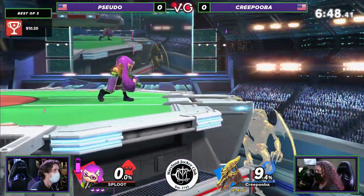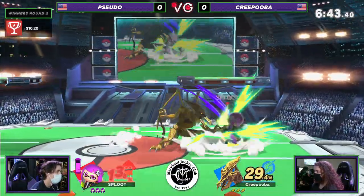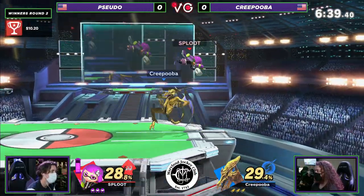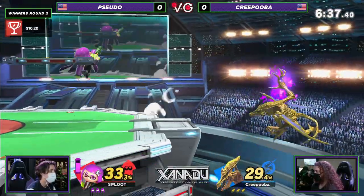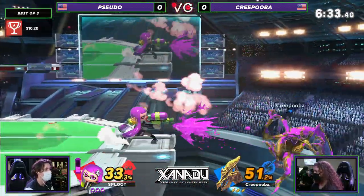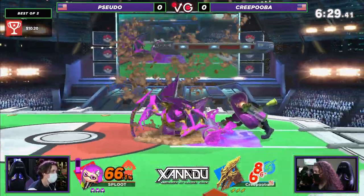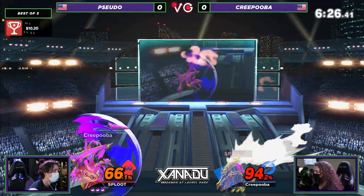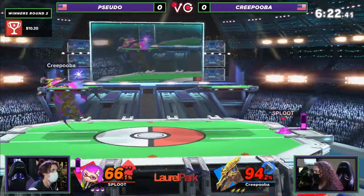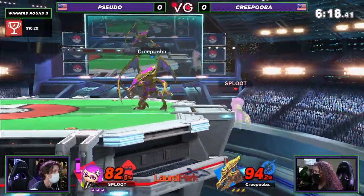Already setting up a ledge trap at the beginning, but Ridley can really get out of that. Ridley players often put themselves in that situation — they feel so comfortable off stage, they know they can shark a little bit and try to bait you. Having a command burst movement grab option is such a good tool on a heavy like Ridley, and it gets you back-stage control really well. That pivot forward tool was really strong.